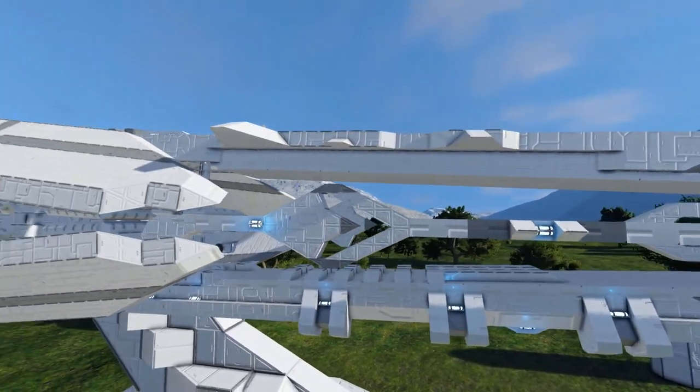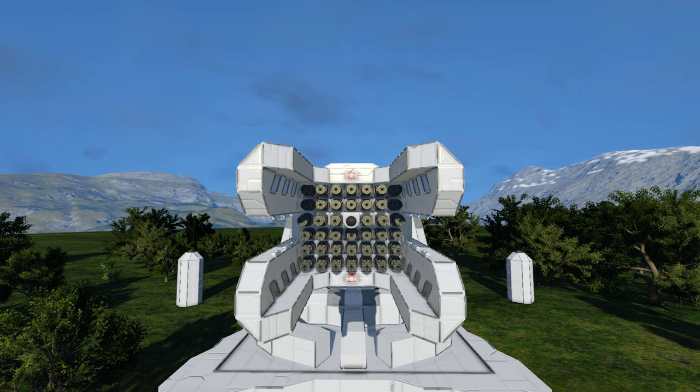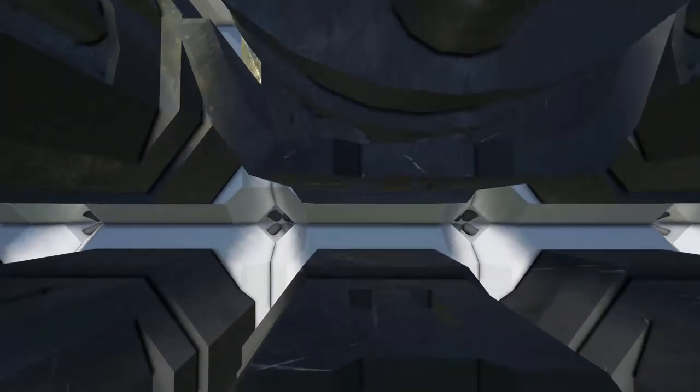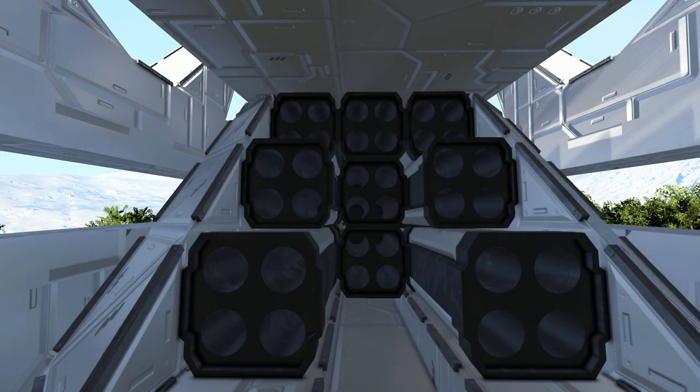There's so much detail on this and it looks absolutely glorious. Coming back to the very front, we're going to go through the barrel by clipping straight through the Gatling guns and through several rotors and blocks, and we will eventually get to the rockets which are right here. These are the hidden rockets that can be deployed.